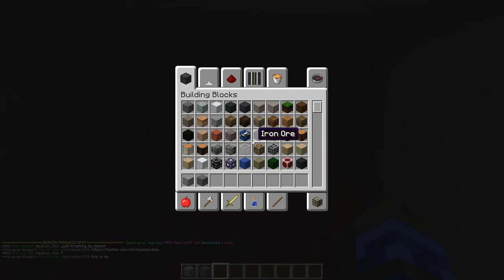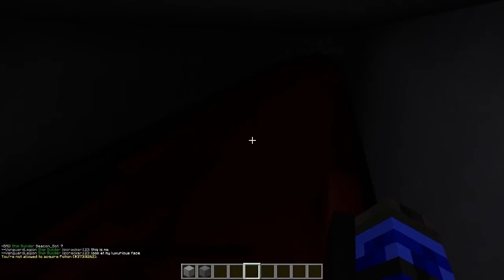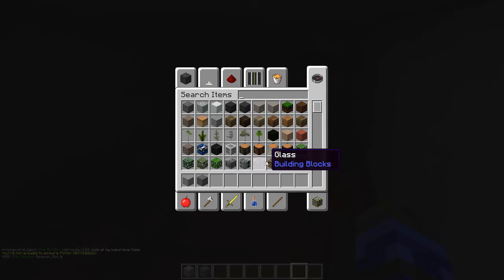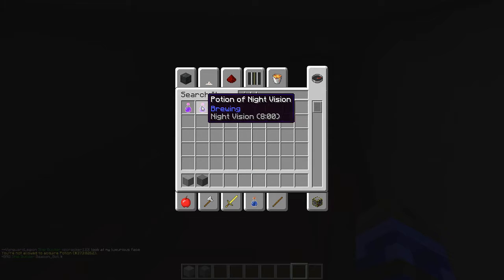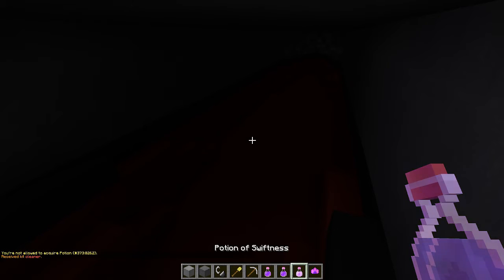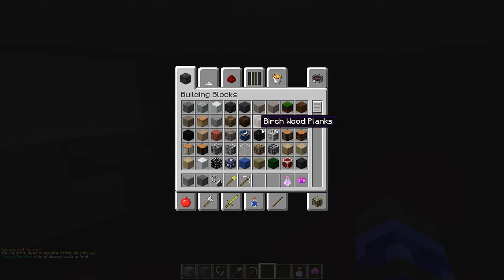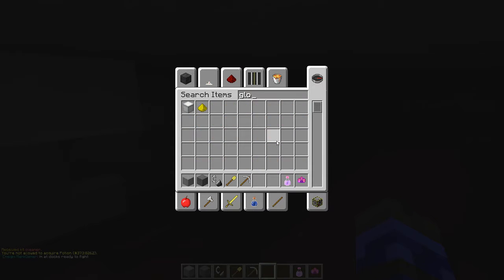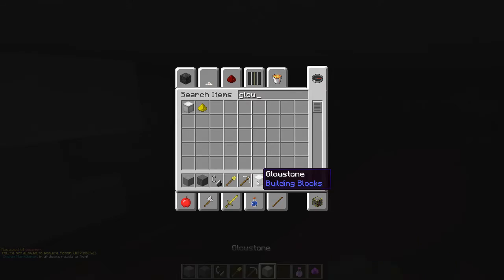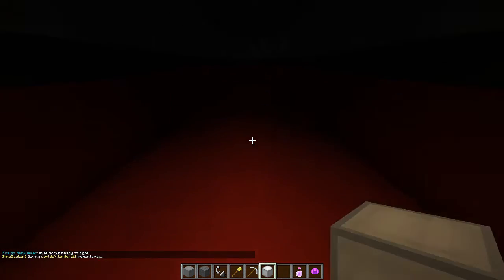Whoa, it's dark in here. Let's turn on some lights. I'm in Vanish mode — that's why I can't do night vision. Fine, I'll just put some glowstone down.